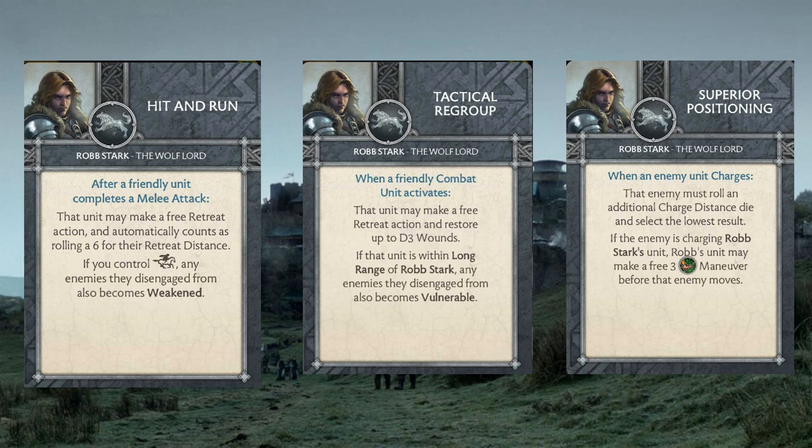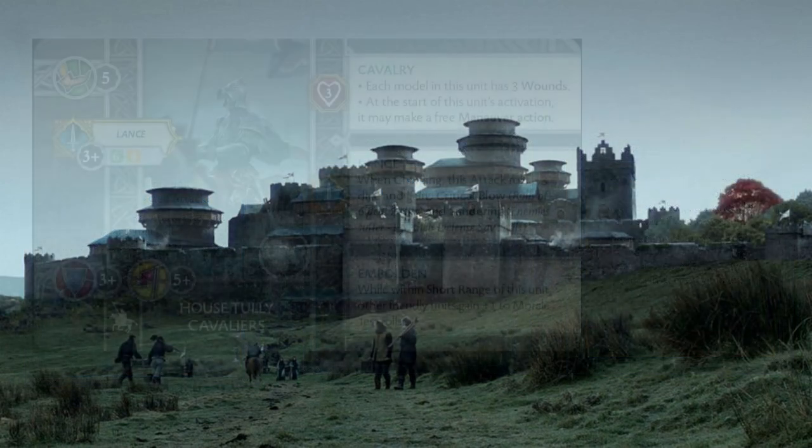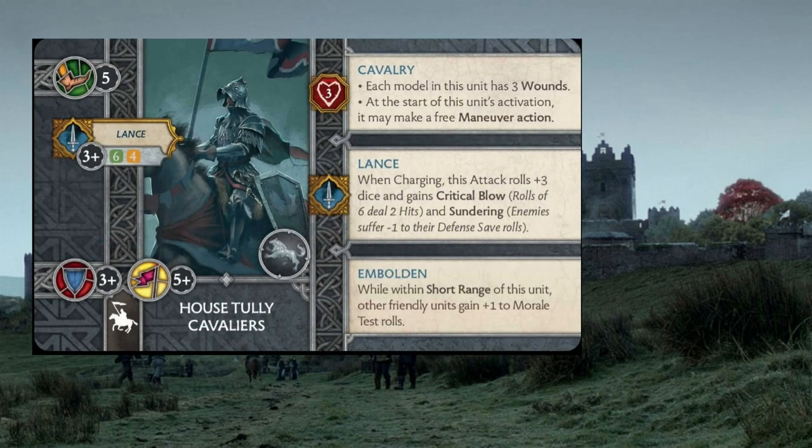So how do we construct this list? I want to talk first about how many Cavaliers I'm bringing. I'm not going to go too crazy — I am bringing two units, which does seem like a lot because that's 18 points, almost half your list. But every single one of Robb's tactics cards really plays into the strengths of the Cavaliers and helps them be their best selves on the table.